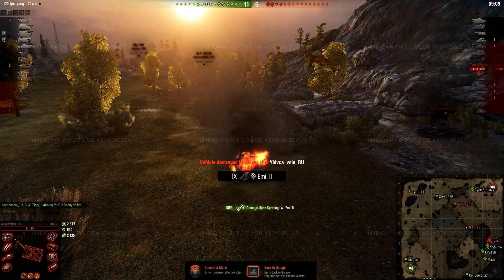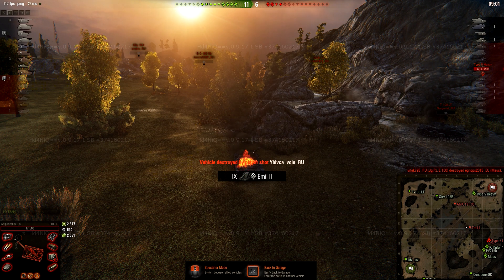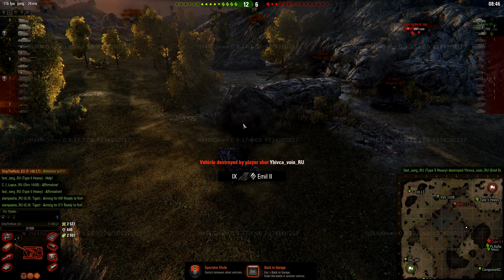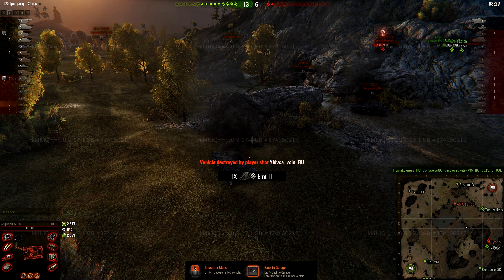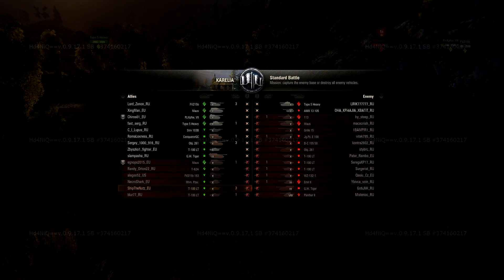We finish with over 5,000 combined damage. I'm not too mad — I positioned myself really badly going back. I thought I could trick that Emil II but I actually tricked myself. If I had stayed behind that rock the Emil II would have been fooled easily. You can't see the future and I didn't know he would be aggressive right away, so let's not be result-oriented. Three kills in a tier 10 heavy matchup is not too bad.